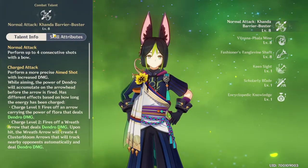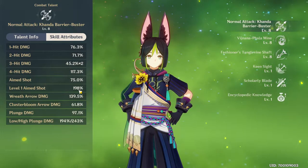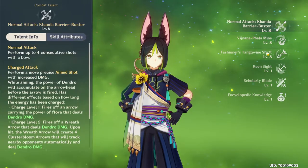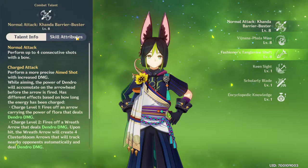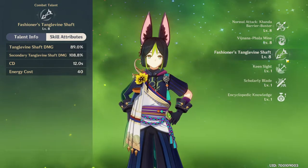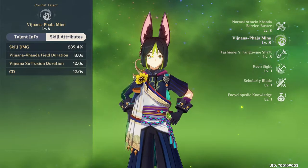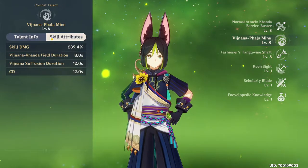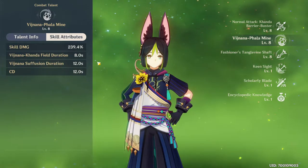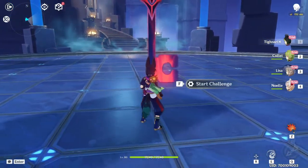Looking at the skill attributes, at level 1 the aimed shot does 198 damage. The cluster arrow comes from his ultimate, and if we look at the ultimate, the energy cost is only 40, which is huge - it means you get it all the time. The elemental skill is where you'll mostly deal damage, because you use the elemental skill and then follow up with a charge attack.